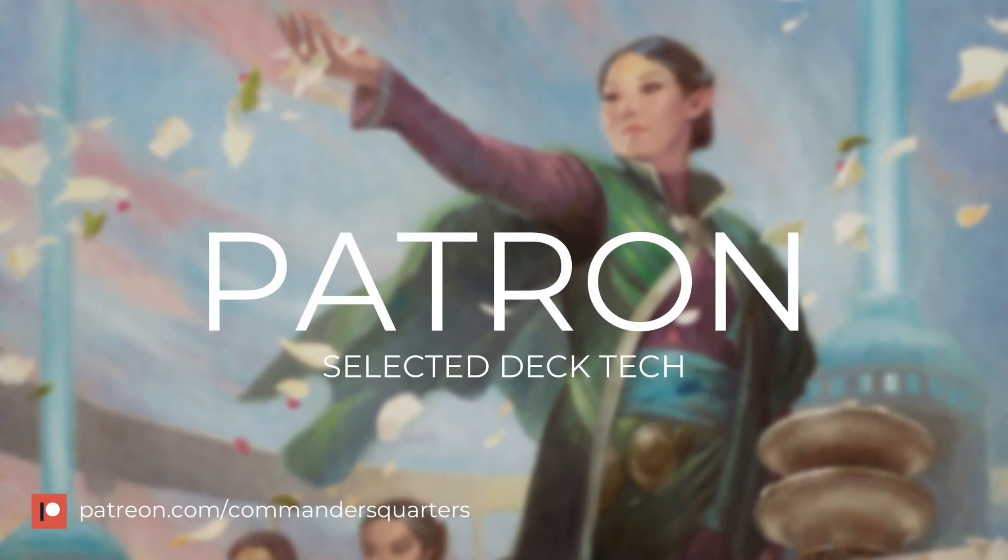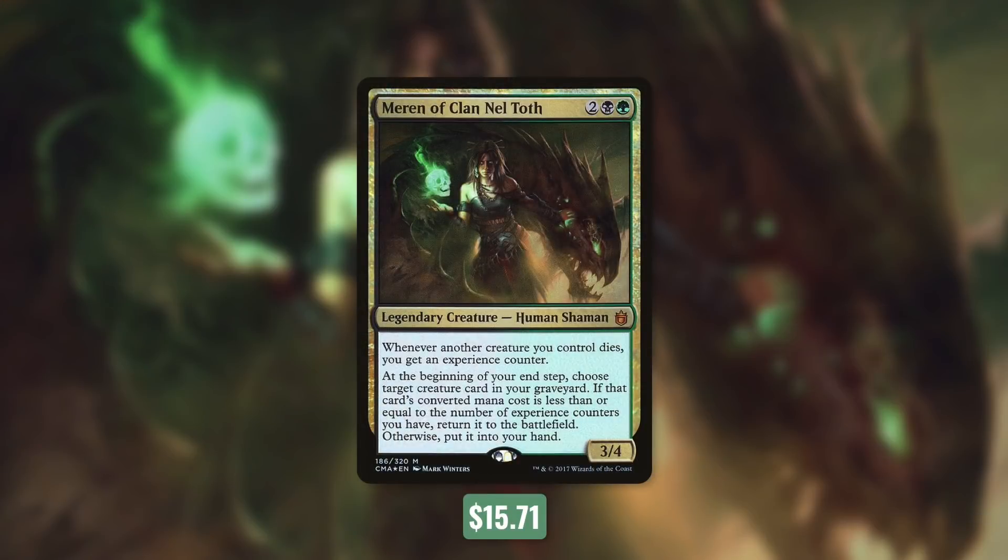Today's episode is actually a patron-selected deck tech. Once a month, patrons vote on what commander they'd like to see in an upcoming episode, and whatever commander gets the most votes wins. The commander they chose was Maren of Clan Neltath. Maren is a 3/4 human shaman that costs 2 black-green. She has: whenever another creature you control dies, you get an experience counter. And at the beginning of your end step, choose target creature card in your graveyard — if that card's converted mana cost is less than or equal to your experience counters, return it to the battlefield, otherwise put it in your hand. Maren cares about our creatures dying: the more that die, the more experience counters we get, and the bigger creatures we get into play for free. Keep in mind that since Maren's cost is currently over $10, this is a commander cost excluded episode.